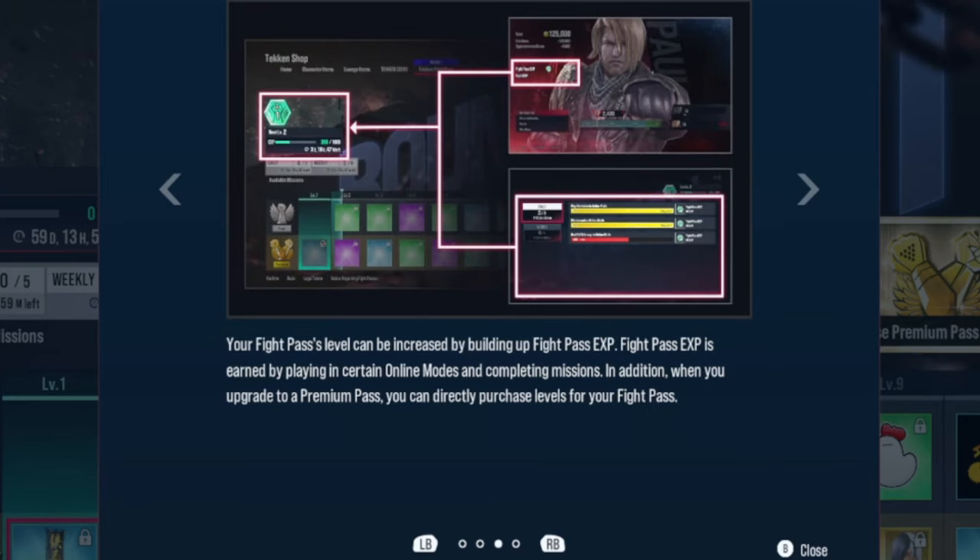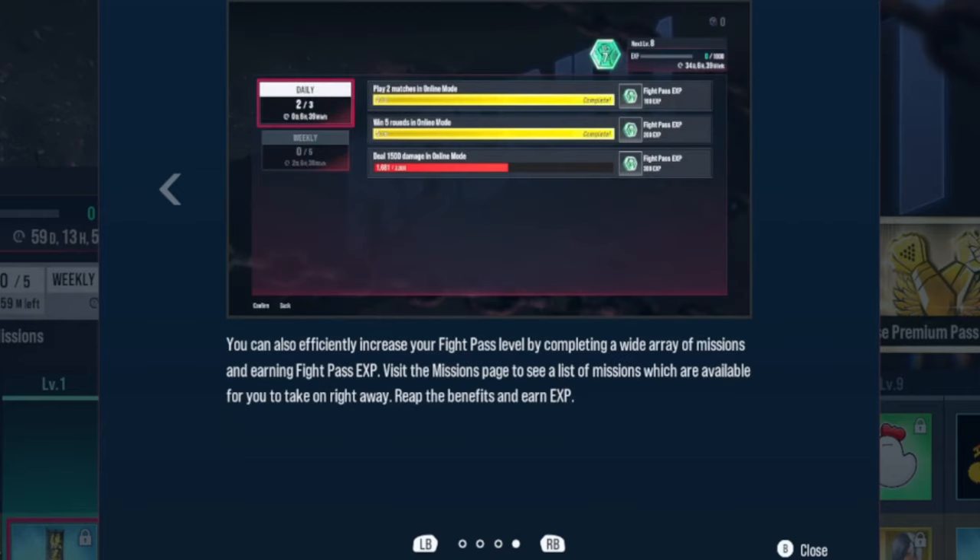Interestingly, you can not only enjoy the benefits of a premium pass but also boost your fight pass level. Fight pass XP is earned by playing in certain online modes and completing missions. In addition, when you upgrade to a premium pass, you can directly purchase levels for your fight pass. You can also efficiently increase your fight pass level by completing a wide array of missions and earning fight pass XP.